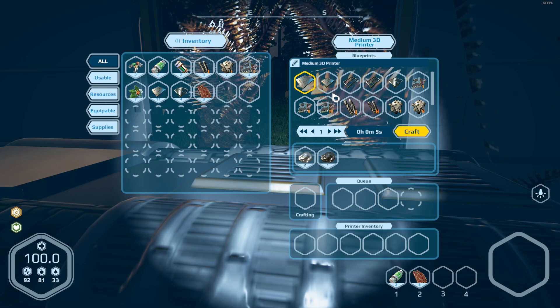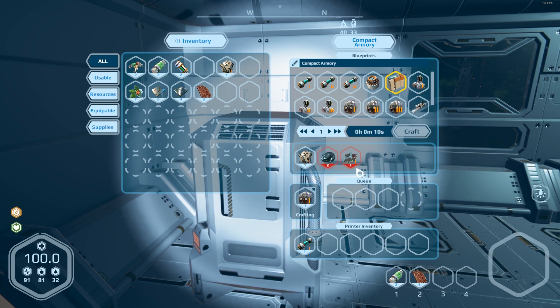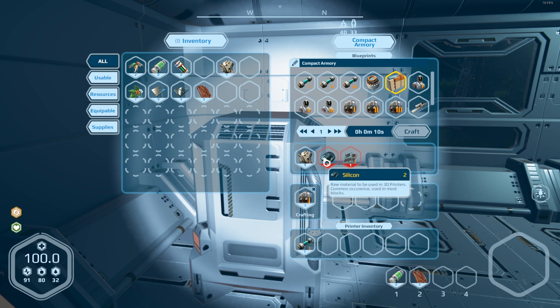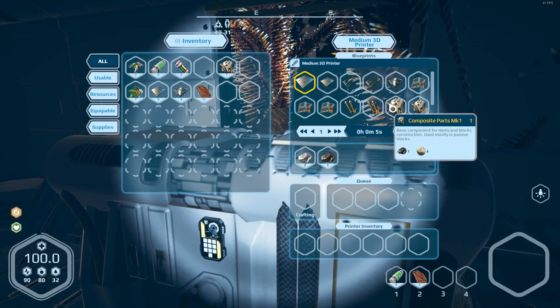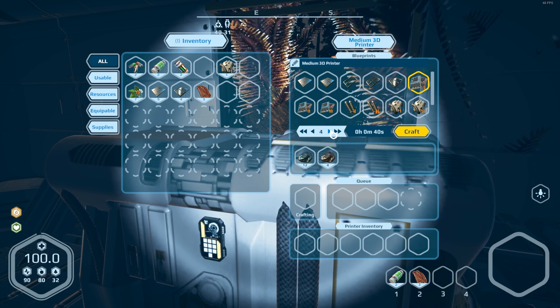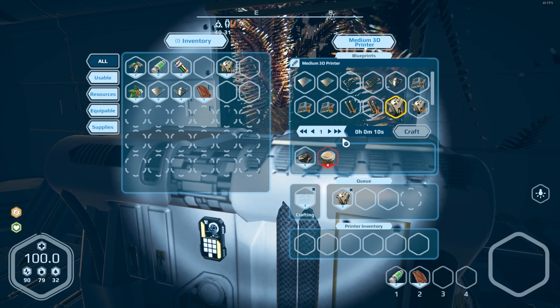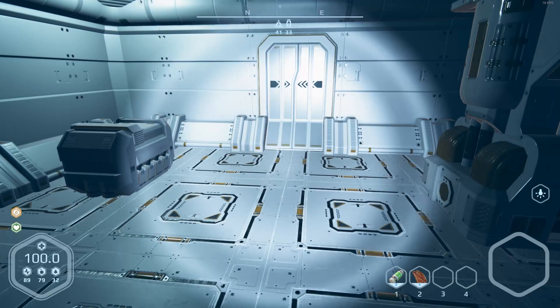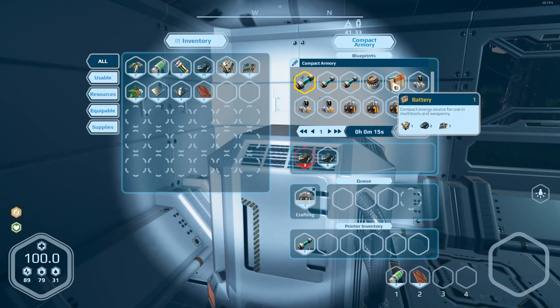Let's go ahead and make the jetpack mark II. The next thing we're going to want is batteries — wait, batteries don't need the alm anymore? Glad I didn't make a bunch of those. So batteries take silicon, electronic, and composite parts. Let's make four of those, three of these, and I think silicon too — that stuff will be done soon.